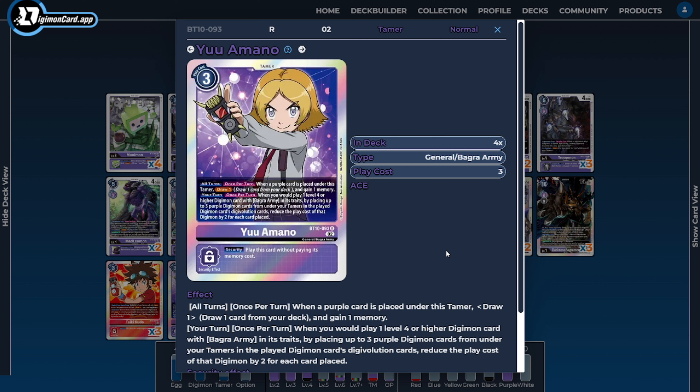Next, I'm going to be running four copies of Yu Amano. Yu Amano is the most important Tamer of the deck and one of the most important cards overall — he facilitates a lot of how the deck wants to play. He has a nice all-turns ability that generates extra resources when purple cards are added underneath him. The main draw of this card, outside of resource generation, is the ability to force Digicross when we're playing our level 4 or higher Bagra Army cards, reducing their cost and shoving cards from underneath our Tamers into the Digimon we're playing to reduce the play cost even further. This stacks per Yu, so the more Yus on the field, the cheaper your Digimon can become, as long as you have enough inheritable sources.